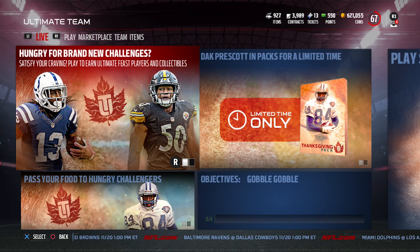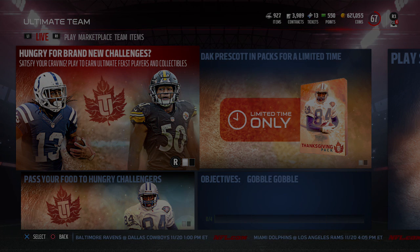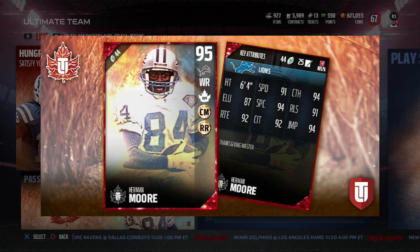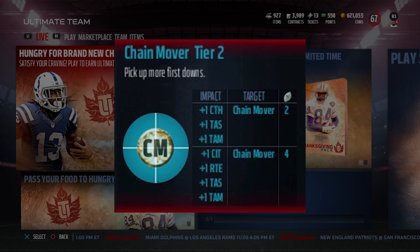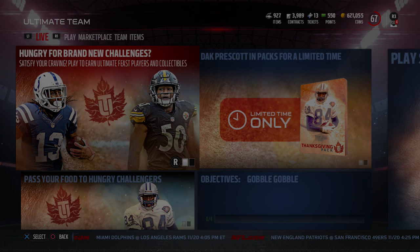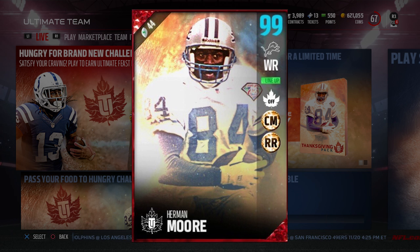Now, unfortunately, this isn't an actual 99 as far as the base attributes. But we know that the chemistry upgrades you can do this year can actually help boost your overall attribute. What you can do with this new Herman Moore card is if you activate the Route Running chemistry to Tier 2 and the Chain Mover chemistry to Tier 2, along with the Thanksgiving Offensive Tier 1 chemistry, you are going to get yourself a 99 overall Herman Moore.